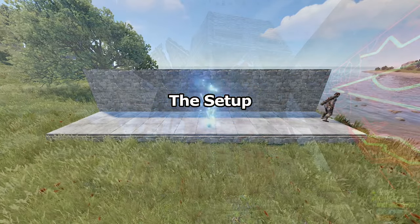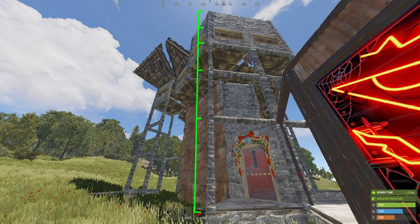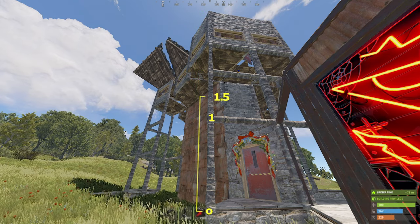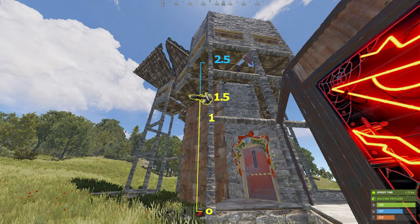The setup is pretty simple. Assuming a standard height base, meaning your roof is about 5 to 7 floors high, something like that, you want a Tesla coil about 1.5 walls height above ground level, and a laser detector about 1 wall's height above that.